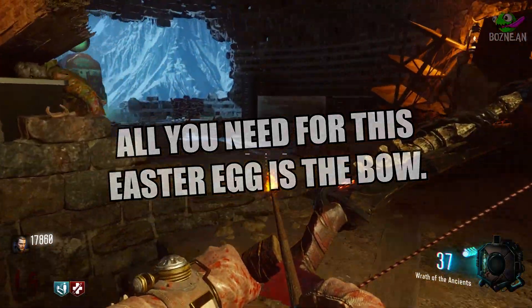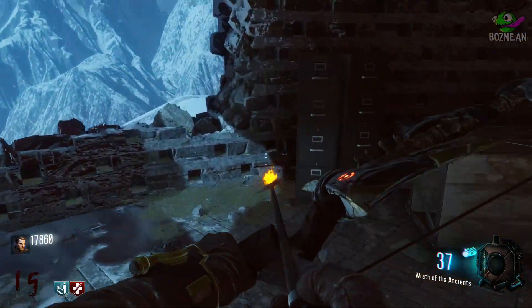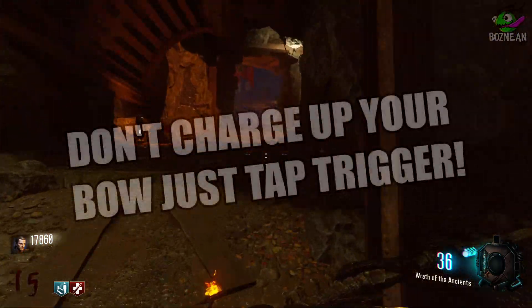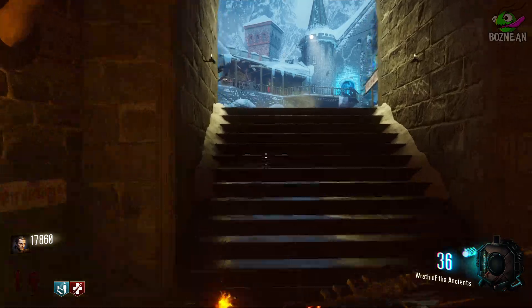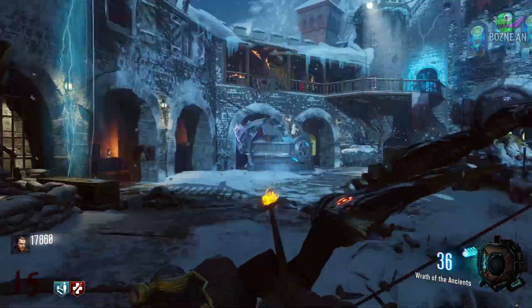It's simple as that. The first one is located here by Mule Kick. All you have to do is shoot right where I point. It'll let you know because there will be an audio cue — some sort of a sound — and you'll know that you hit it.